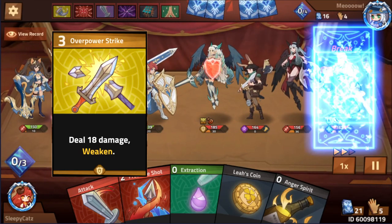Secondly, his Overpower Strike gives Weaken to your opponent. Although it costs 3 mana, it will help your team survive.